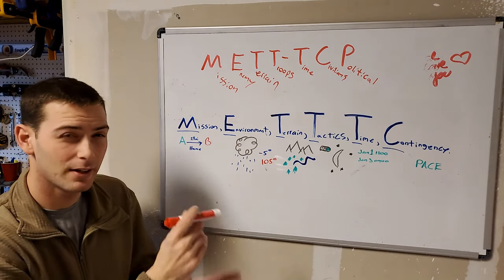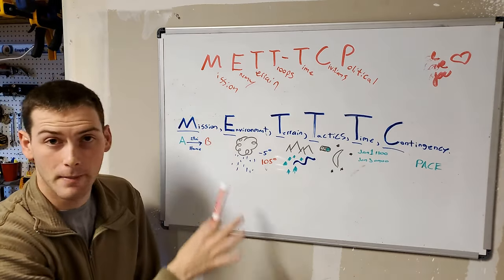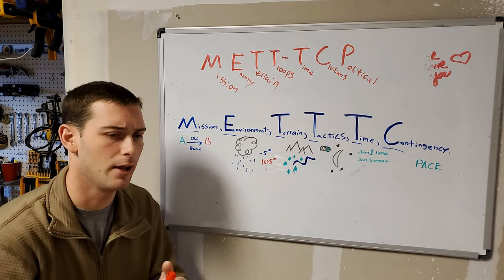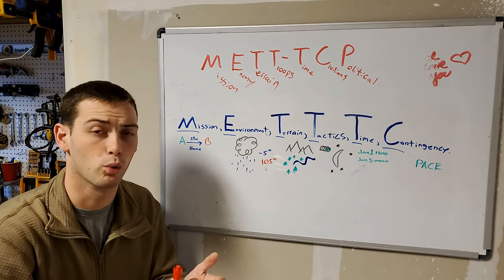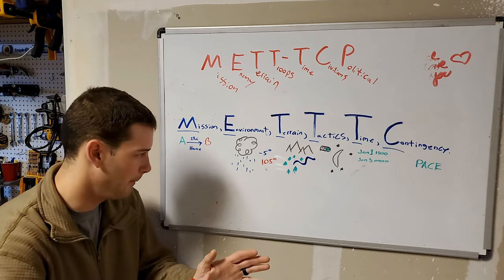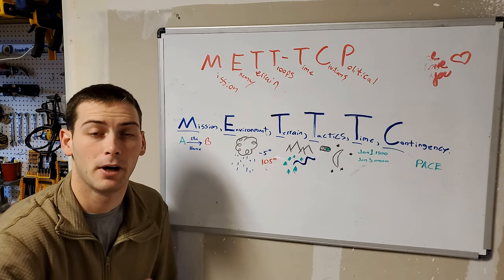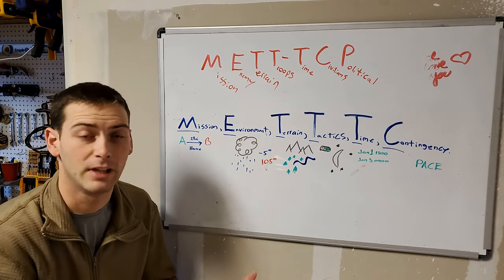The newer version has slight changes in some letters but not all. Right off the bat, M did not change — it's still Mission. For instance, in a get home scenario where your vehicle is completely totaled, say an EMP went off and there's no rule of law setting in, everything electronic is done — what is your mission? I can't fix my vehicle. The mission is to get home to my wife and child. I am 25 miles away from home. Got to get from A to B. That's my mission.